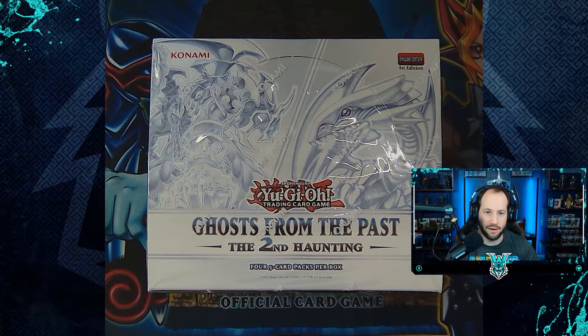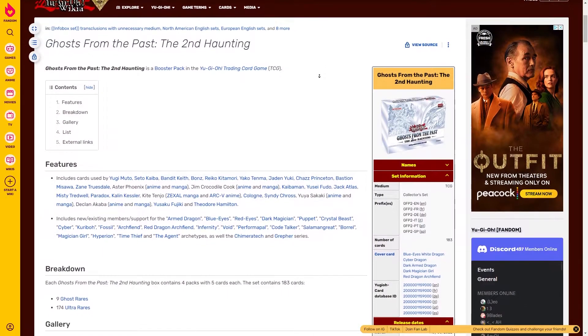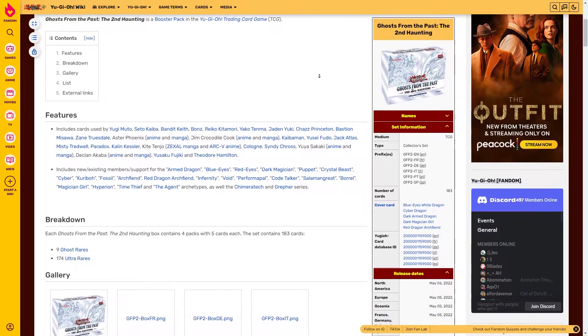Hey guys and welcome to another video. Today we're going to be opening our second set of display boxes from Ghosts of the Past: The Second Haunting. I'm going to quickly transition over to the card list to see what we could potentially pull today. This is Ghosts from the Past: The Second Haunting — it's a booster pack for the Yu-Gi-Oh trading card game.